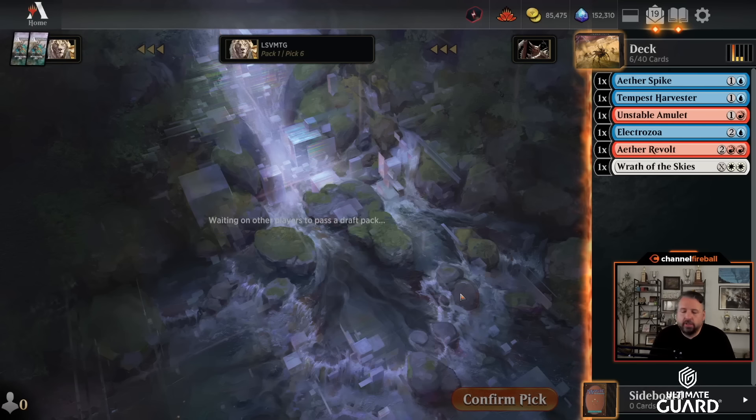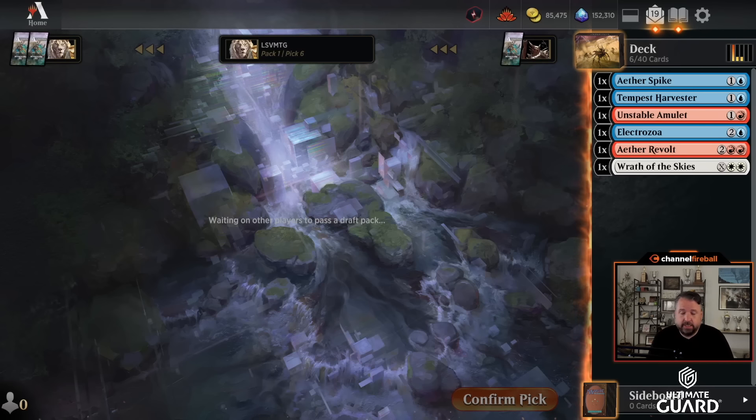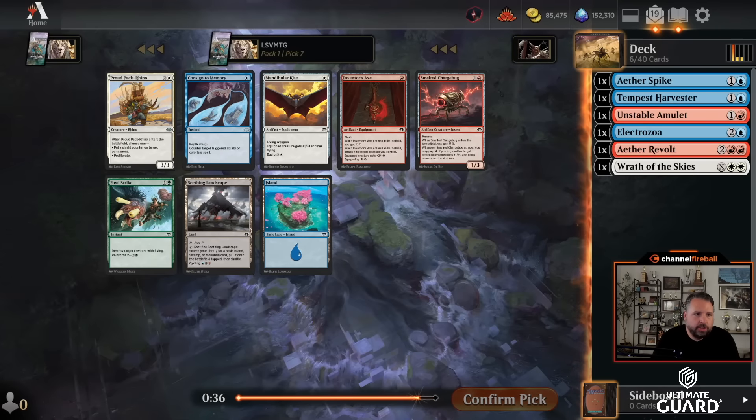I think I want Ether Spike over Serum Visionary — a two-drop counterspell is pretty sick. So I'm going to be blue-red, splashing the Wrath. I know the double white looks weird to splash but it's a card I want to cast when I have six-plus mana most of the time, and you can spend energy from other sources, so it can be really efficient. Mog Mob Ether Revolt is sick but this deck's going to be three colors, so a triple red card is probably not on the table. I think the Charge Bug is medium for me, same with the axe.